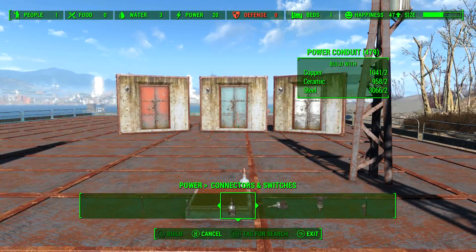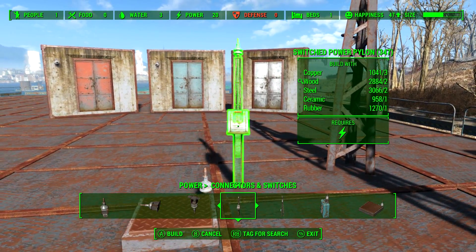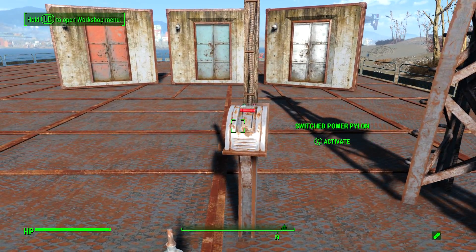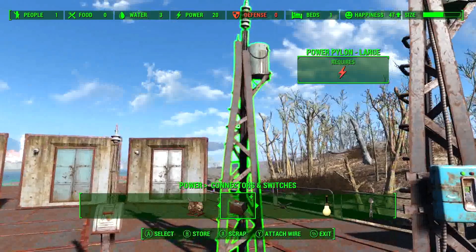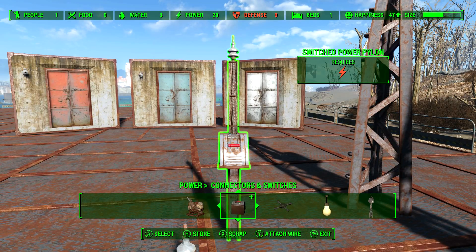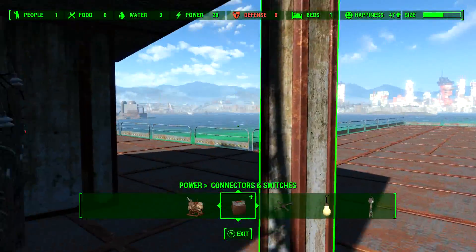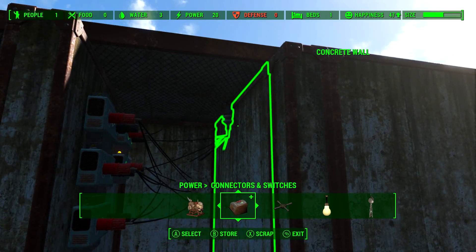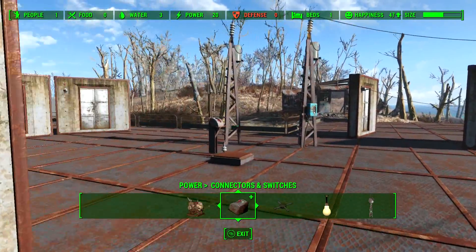We're going to need a big power pylon and a switch. I'll just set it here where we can see what's going on, and go ahead and turn that switch off because we need it to be in the off position when we start. That pylon is just going to serve as a node. The components aren't exactly the same as what we used over there — over there we used a wall switch and a ceiling mounted conduit instead of a pylon, but it's all going to end up working the same.